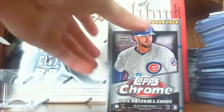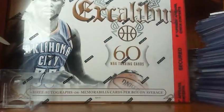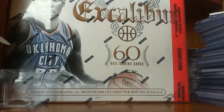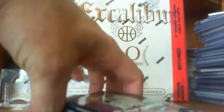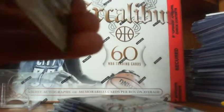Alright, but we'll do this blaster. Hopefully we'll pull something nice — hopefully we'll pull an auto or something, that would be nice. And again, hopefully we'll pull a Kris Bryant rookie. The Sepias look like they're in the silver pack. You've got two, four, six, seven regular packs, which rounds out to eight packs total in the blaster.